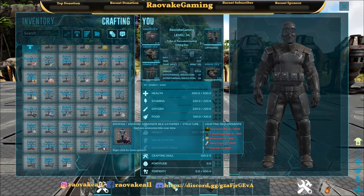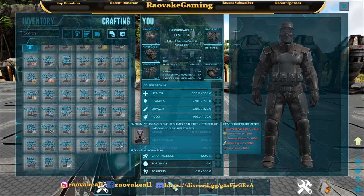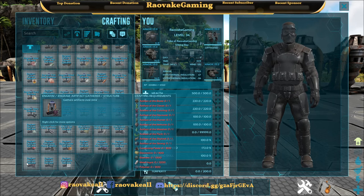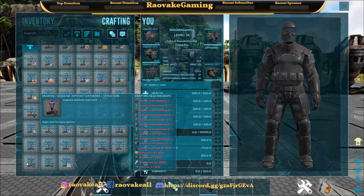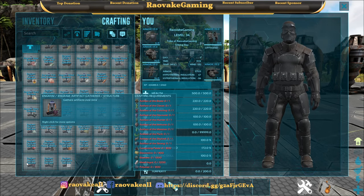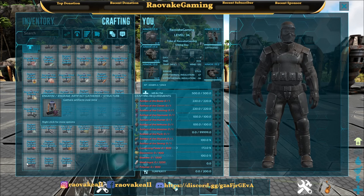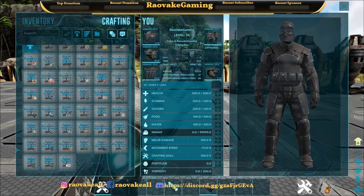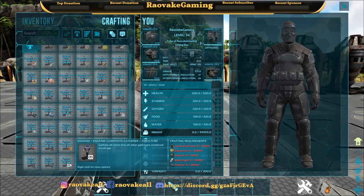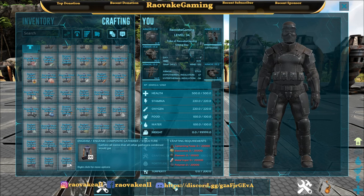Animite bile is more closer to normal for the rest of them, but then metal is jumped up. Element shard needs lots of metal. For the artifact gatherer, you have to have 10 artifacts, 800 cementing paste, 800 electronics, 1,000 element, 3,200 metal ingots, and 800 polymer. And then for composite, that's when it gets real crazy — you need 20,000 cementing paste, 20,000 electronics, 10,000 element, 20,000 metal ingot, and 20,000 polymer. So that one would gather everything.